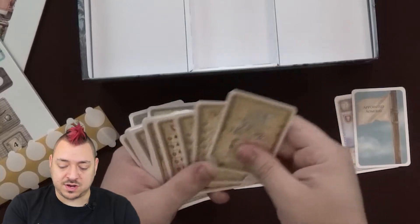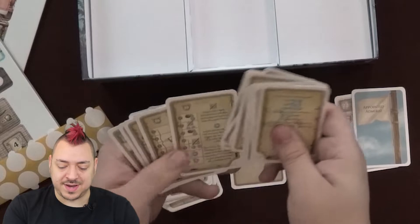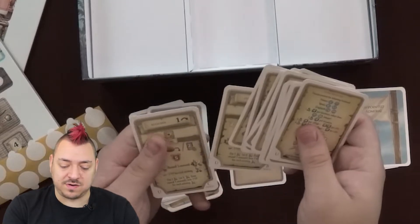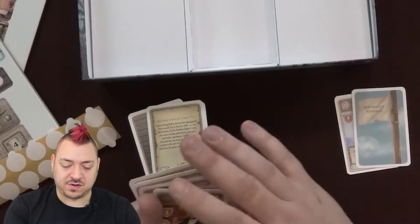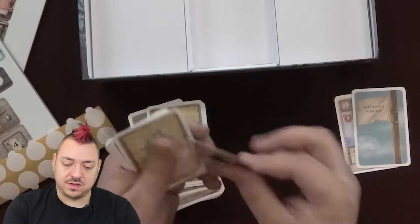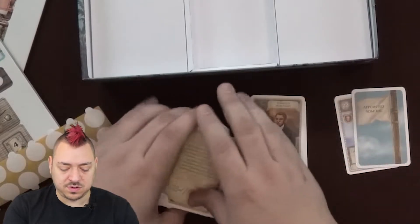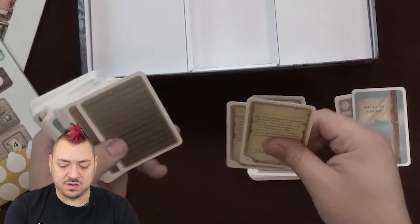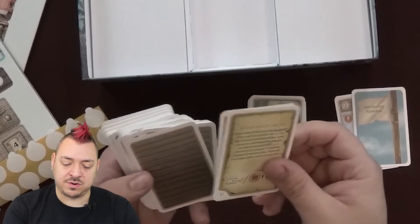Numbered cards and Jacques. So of course we know Jacques to be the solo mode that is added in this particular version. And we have this card — the tobacco merchant. We've got some 'U' cards and some numbered cards.